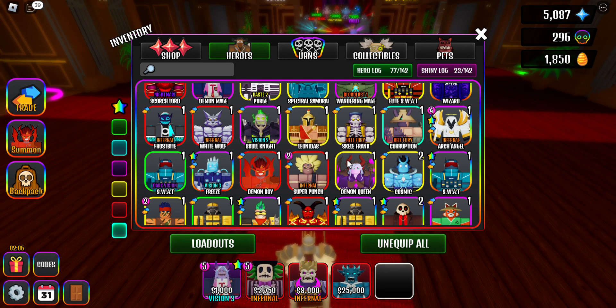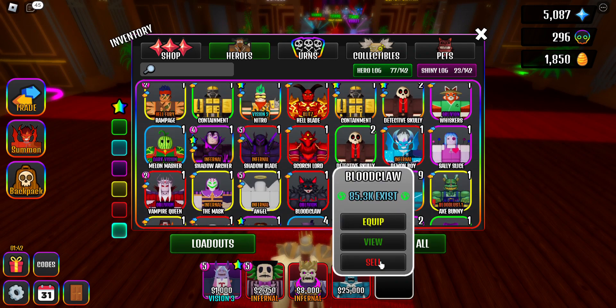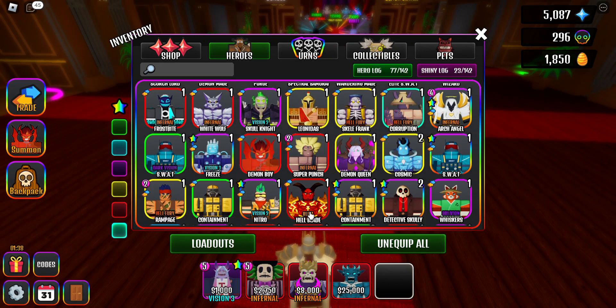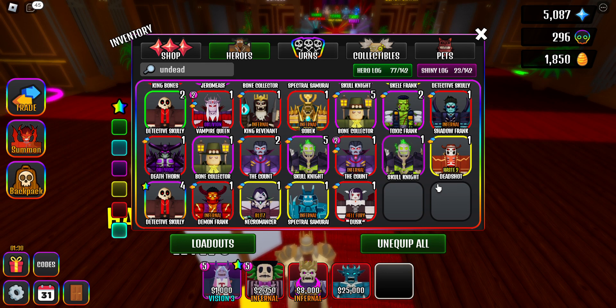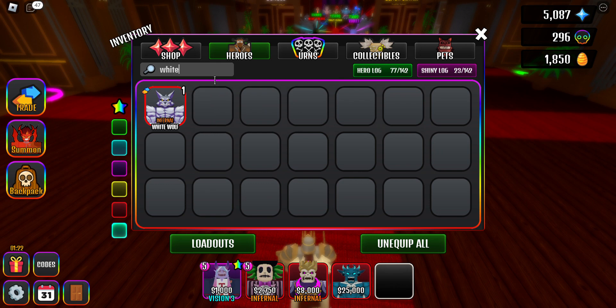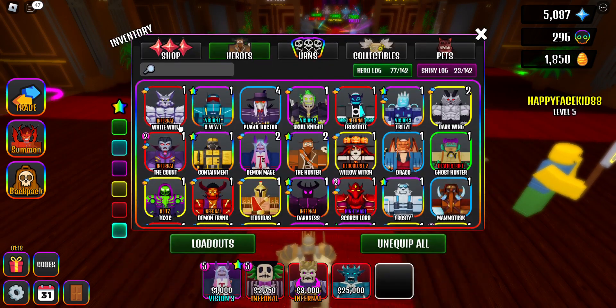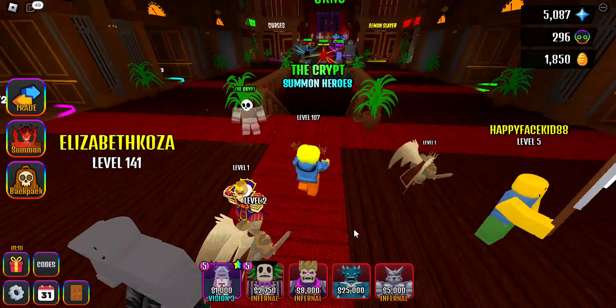When you're doing this map it's really good to have something that just does damage. Boss killers are usually something like Shadow Blade or Super Punch, or just anything that does a lot of good damage. For my boss killer I'm going to use White Wolf. I checked if there was an undead unit that could synergize with King Bones' boost, but White Wolf is the better pick.